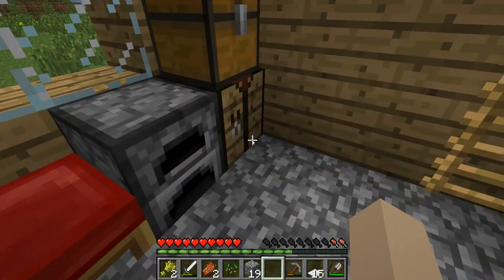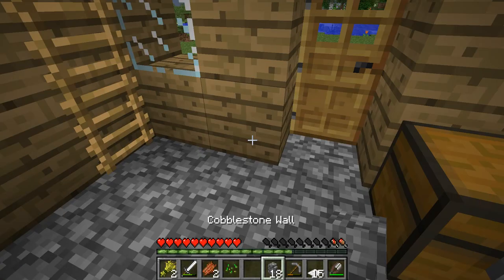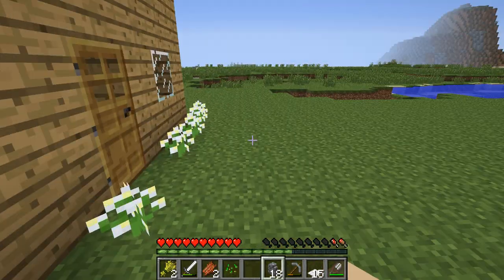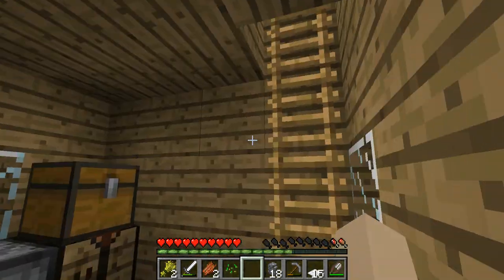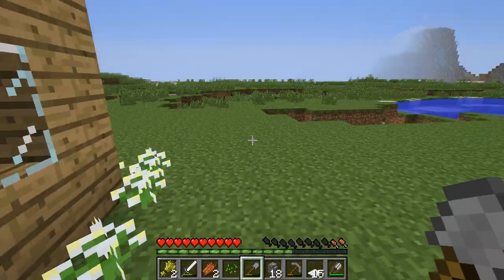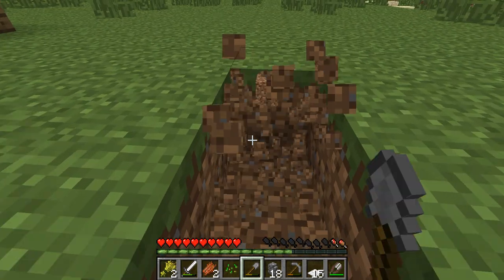Alright, so we have 19 pieces of wool and that might be enough — actually 18. Okay, we have more of this wool. So if I grab my shovel you'll be able to see what we're doing here. So what we're going to do is dig out a little area, probably right here, and we're going to put cows in it.